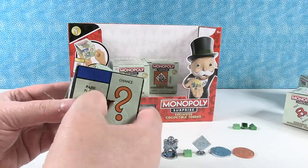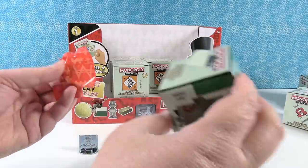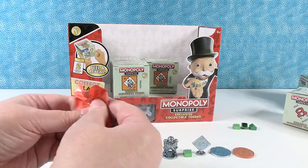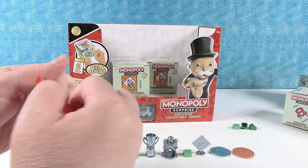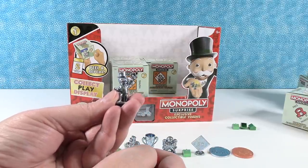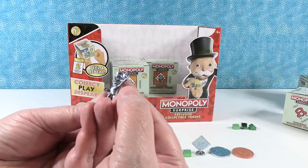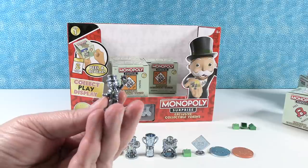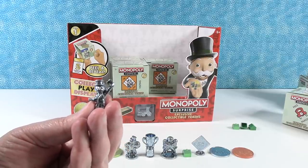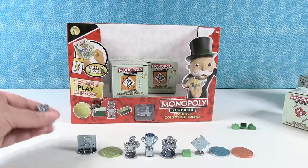And one more surprise. I got two tokens in that pack. What is Mr. Monopoly holding? Money — I think it's money. So here's another common, but that pack was cool because it came with two tokens. I wonder if they all do.